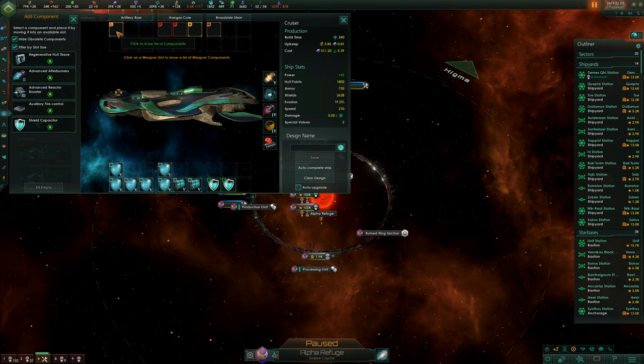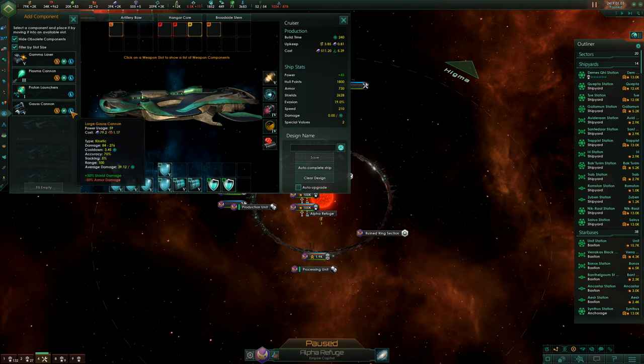For weapons, we want things that destroy shields, because the enemy had superior shields. We're going to go for the gas cannon. You can check the overall damage — for a large slot it's 84 to 276. Compare that to another option which does more raw damage, but is really bad against shields — minus 50 shield damage. The gas cannon, on the other hand, does 50% more damage to shields.